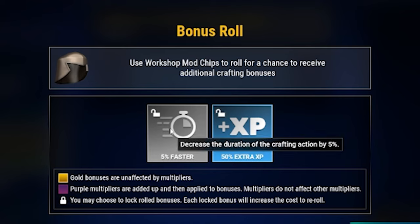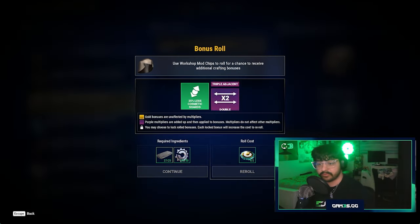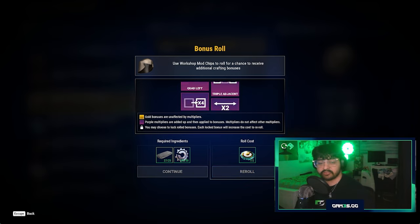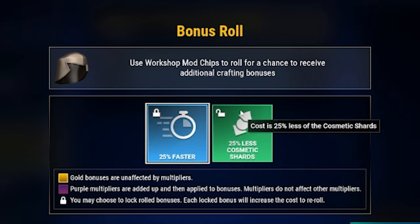With this roll we get 5% faster crafting and 50 extra experience from the craft. I don't like that much, so let's re-roll for something better. The next roll gives 25% less cosmetic shards used plus 50 extra experience. We'll keep re-rolling — I like the 25% faster option, so we'll click on that to lock it in.